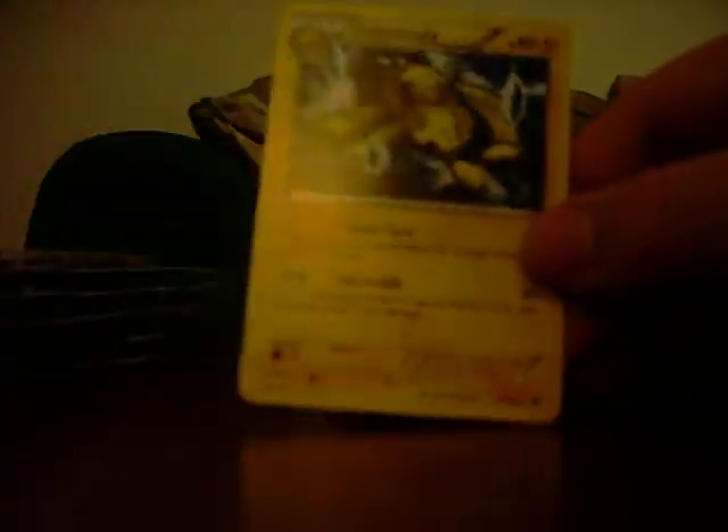Here's the third pack. We have a Corroblast, Chansey, Zora, Lilipup, Torchic, Torkoal, Slowbro, Endsporter, Reverse is Professor Juniper, and the rare is the Govangelon.